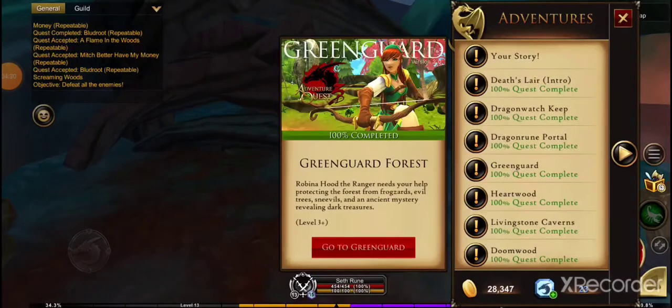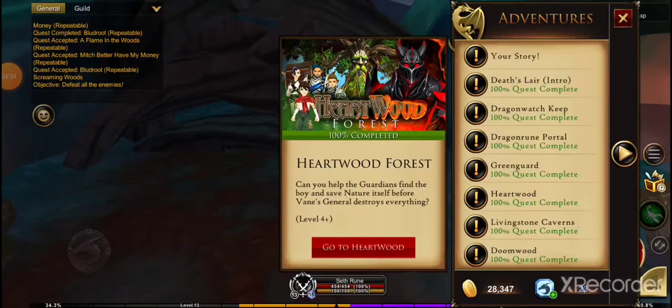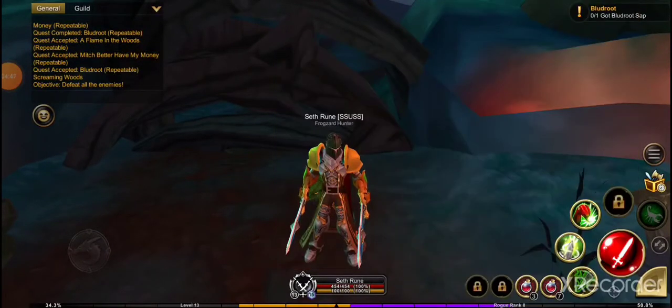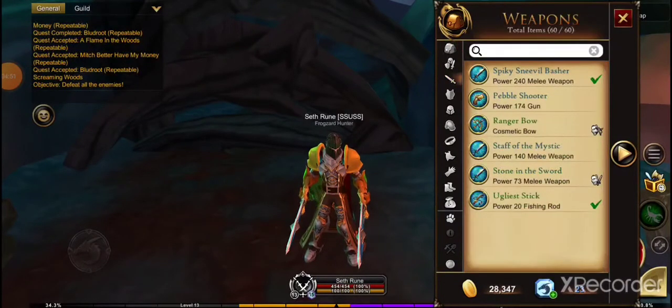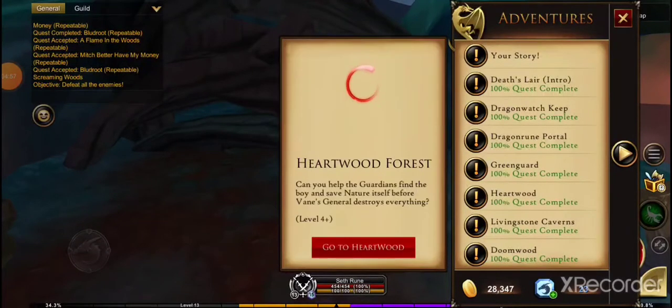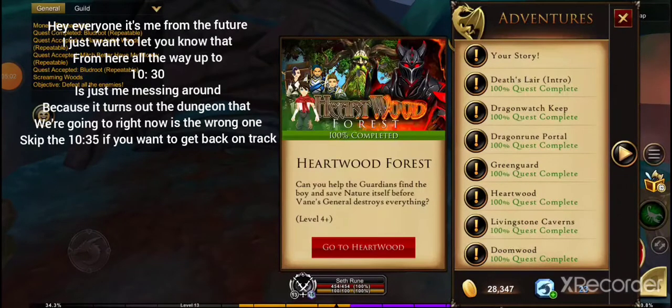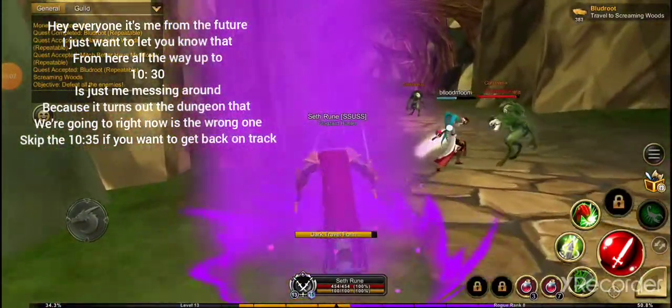But anywho, I forgot where I needed to go. I'm having a major brain fart. We were gonna go do something — oh yeah, the golden shoulder plates. We need to actually go to the main quest. Was it Heartwood? I don't remember. Here comes the long part, so I'm just gonna go ahead and use one of these.